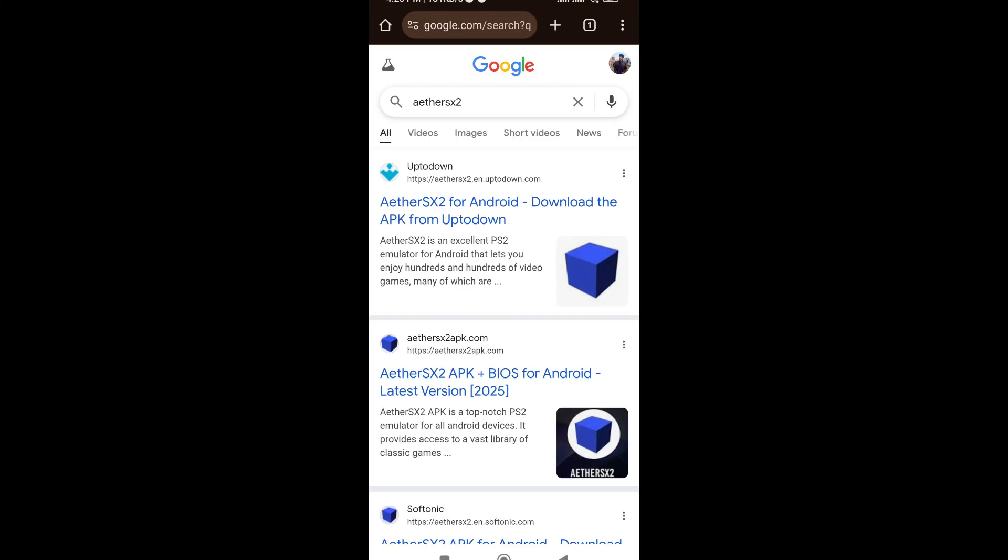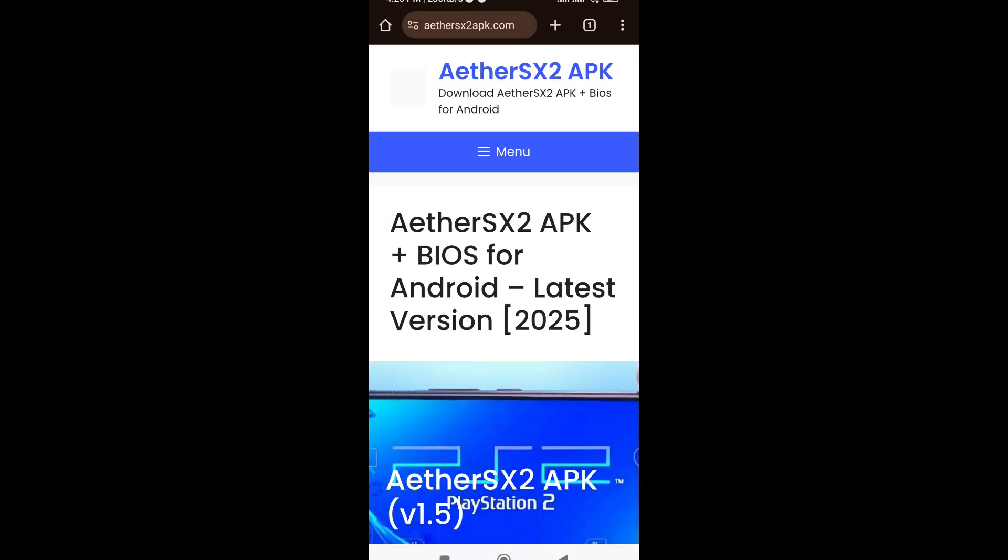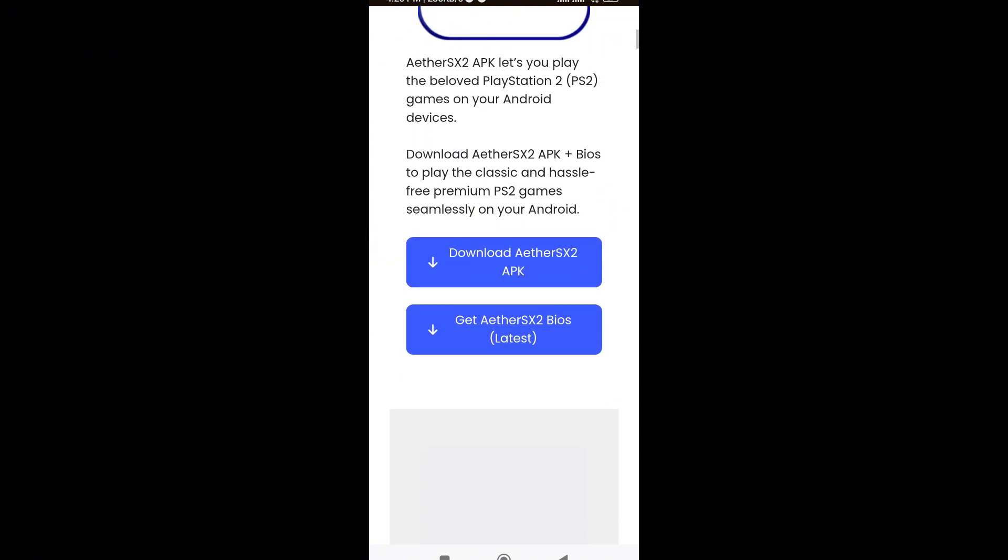First things first, make sure you've downloaded EtherS2 from the official site or Play Store. I'm using — for example — the Poco X3 NFC, and performance is great when done right.